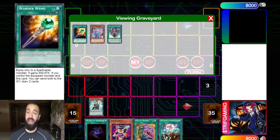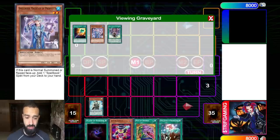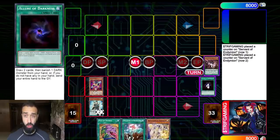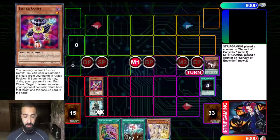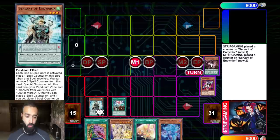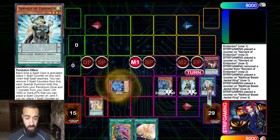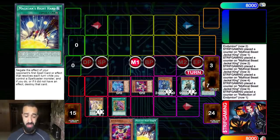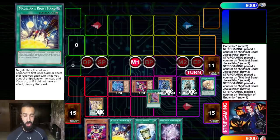Wonder One is a fantastic meta call for this format with everyone playing Imperm, Valor, Droplet, and Florida Leaves as hand traps and interruptions. We get a free counter, we drew into Knowledge and Desires. We're playing triple Jester Confit so Allure is way better now — we summon the Jester Confit for free, then Knightmare in a way, and now we're going into Restage. Even getting unlucky on draws, no high scale in three draws — that's totally fine, we still end up with six negates.